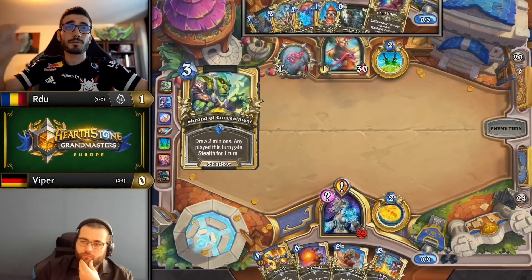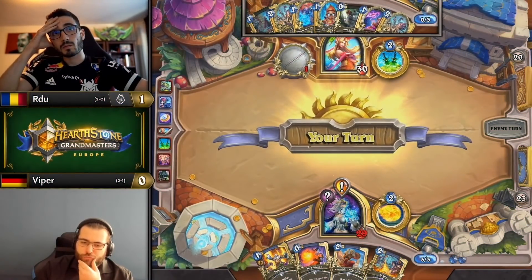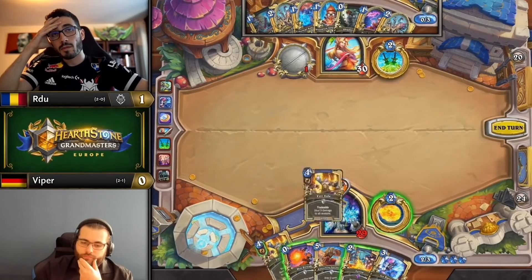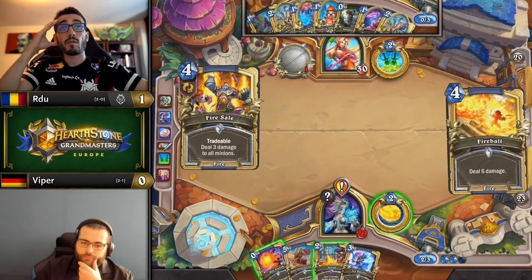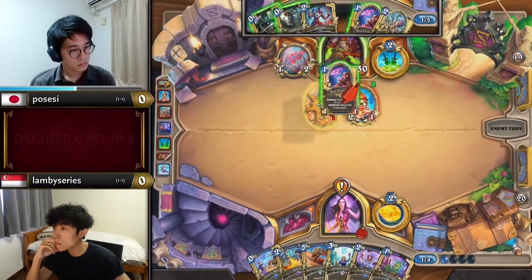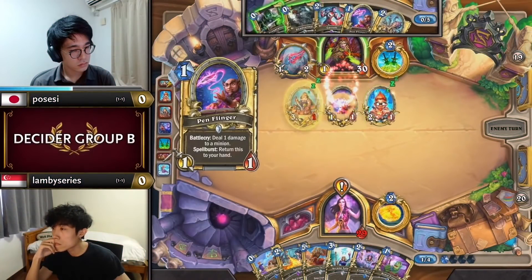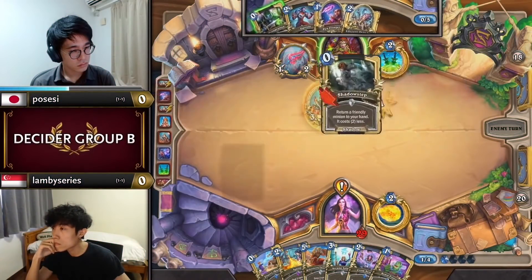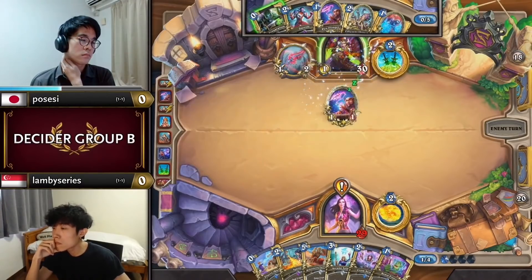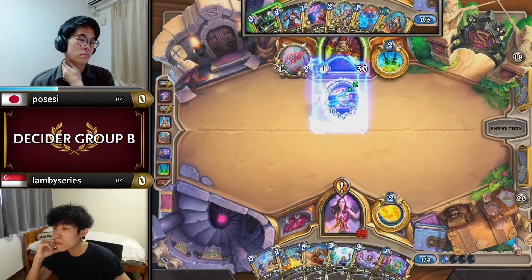Versus Quest Mage, Shroud is doubly amazing because it's one of your few ways to draw cards without putting a minion on board. Although not every list includes it, Penflinger can be quite useful in the matchup for a similar reason. On turn 5, Possessy does a small Field Contact draw turn, using his Penflinger to kill off the Guardian Augmerchant, then Shadow Steps to bounce the Field Contact and the Flinger back, stranding Lambie's free spells.